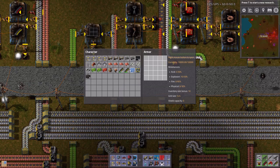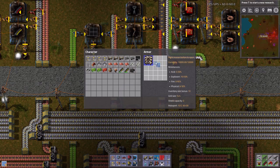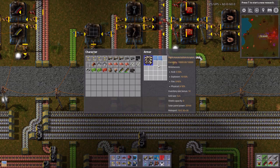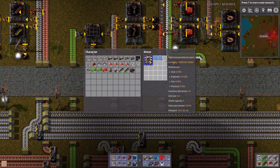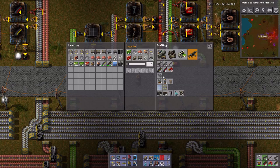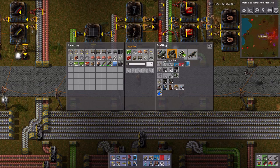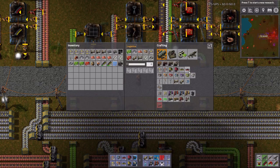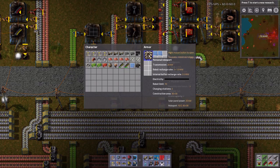Now let's open this up and get our personal roboport in there. Let's start getting solar panels in. I want to eventually get fifteen solar panels and two batteries. Can I make personal batteries? I don't think I can. I'm entirely on the solar panels and the internal buffer of the personal roboport.